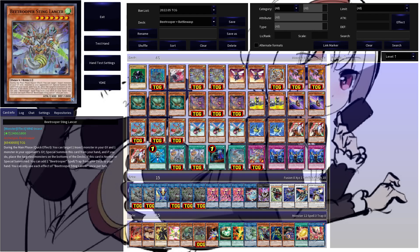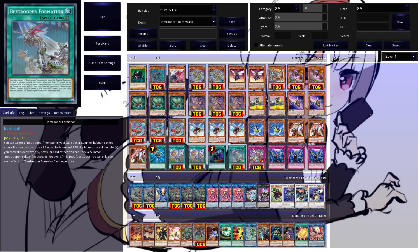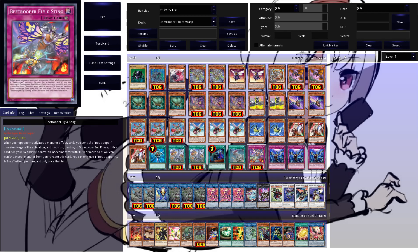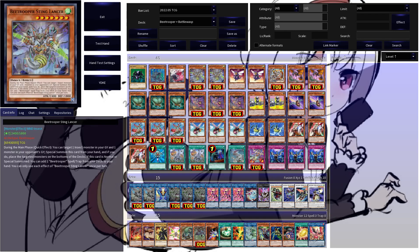Then we have two copies of B-Trooper Sting Lancer — this is kind of an archetype DD Crow. During the main phase as a quick effect, you target an insect in your graveyard and a monster in your opponent's graveyard, special summon it, and both targeted monsters go to the bottom of their respective player's decks. If it hits the field, you add a B-Trooper spell or trap from deck to hand, which gives you easy access to your field spell or your counter trap depending on which turn you are on.